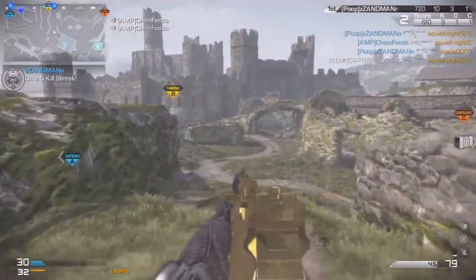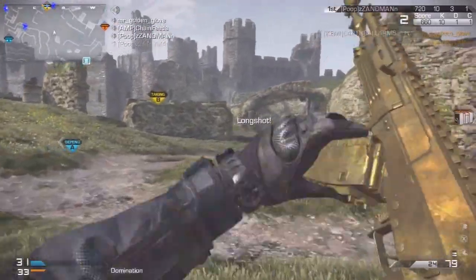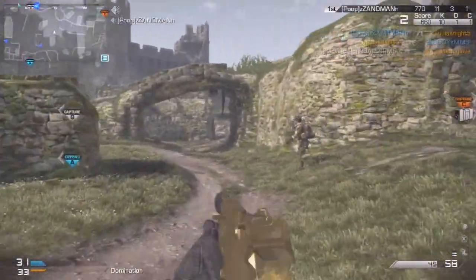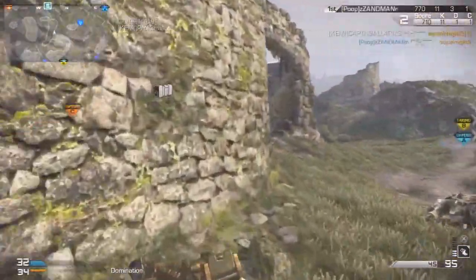My class setup is the AK-12 with silencer and extended mags. My perks are Sleight of Hand, Stalker, Dead Silence, Scavenger, and Focus. My specialist strike package perks are Amplify, Deadeye, and Off the Grid. My bonus perks are Ready Up, Takedown, Blind Eye, ICU, and Blast Shield.